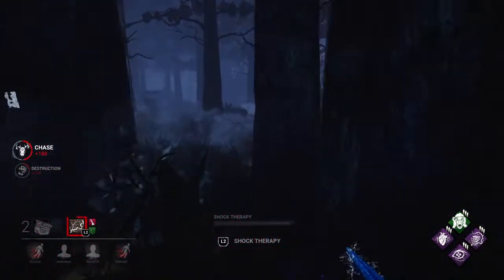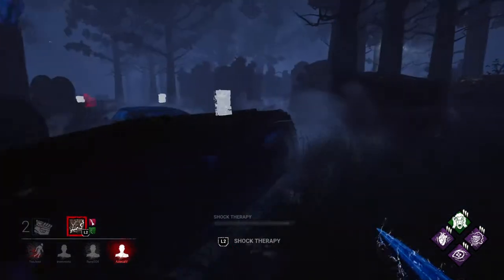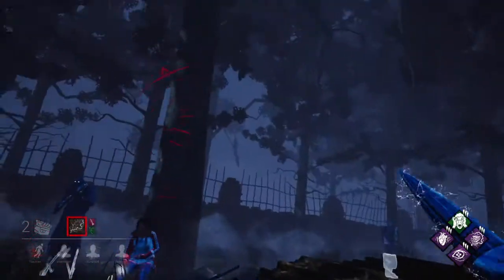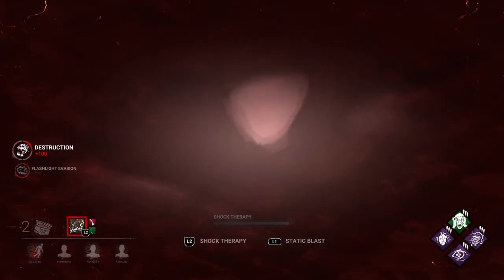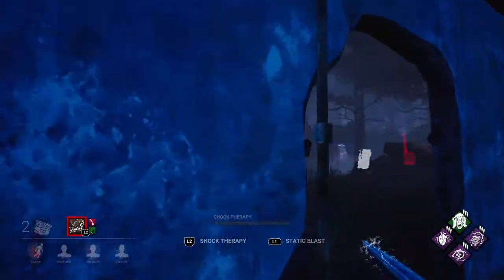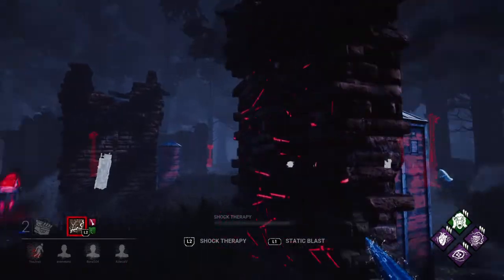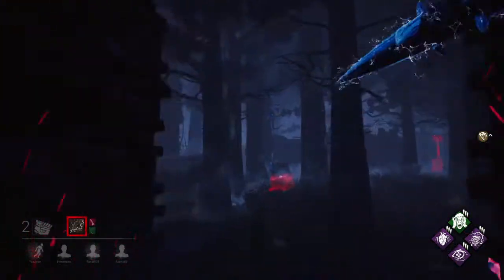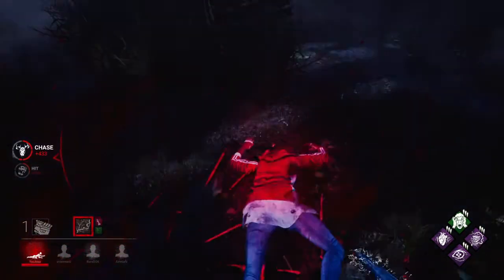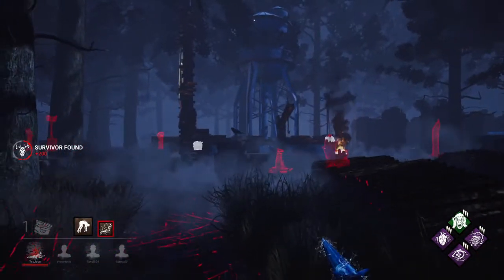We're really losing time chasing this Meg — she's leading us away from the generators unfortunately. Cannot get her with the flashlights. This is taking entirely too long; this game is pretty much a lost cause for us at this point. We get Meg down, but the old adage applies — we've won the battle but not the war.